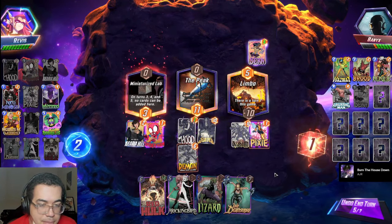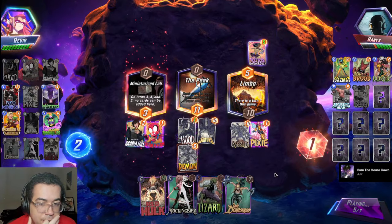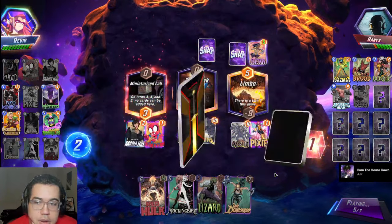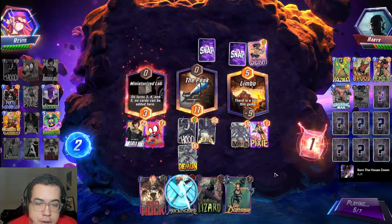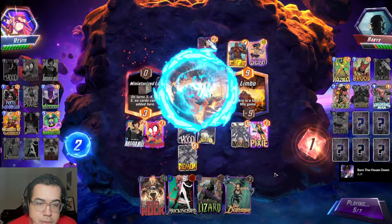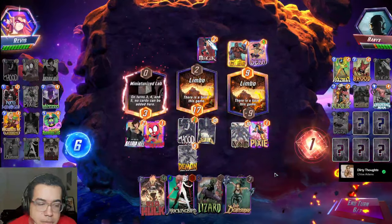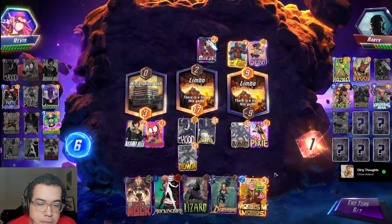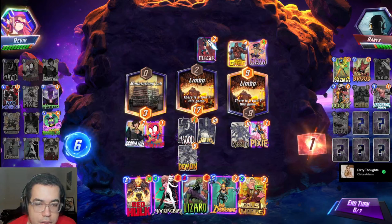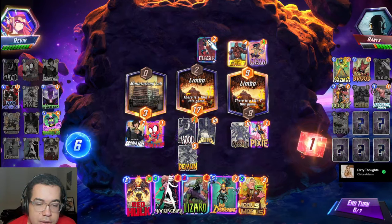That was a bit sad actually after the 31-point game — honestly considering he's still 14 after being peaked is pretty good. Them giving me a free Limbo and a free peek here is pretty rough. I need to top-deck this Sentry. Double Limbo — they're not Sentry. This is not bad either.